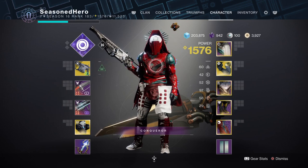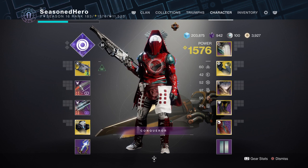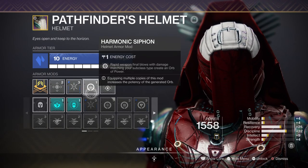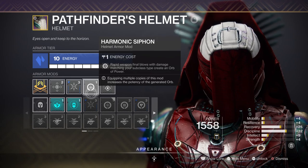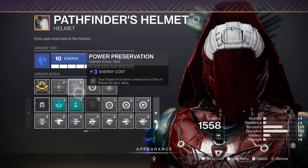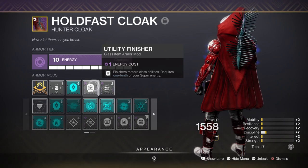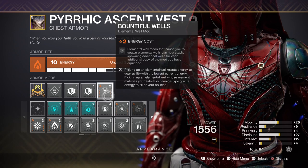For stats, we've already covered how Mobility, Discipline, and Intellect are the three main stats to focus on. For additional mods: for Intellect, we have the Harmonic Siphon mod which creates orbs of power via rapid final blows on matching elemental weapons — this can be swapped for Kinetic Siphon for kinetic weapons only. We then have Power Preservation, where Super final blows grant more orbs. For Mobility, the Utility Finisher mod grants class ability energy via finishers, giving non-stop dodge on demand. Discipline relies on the Elemental Well mods like Bountiful Wells to get ability energy back quickly.